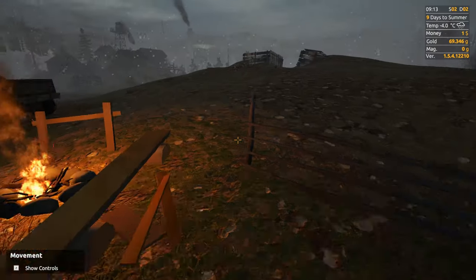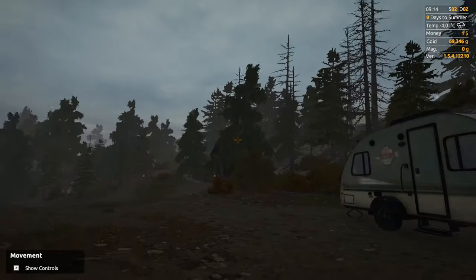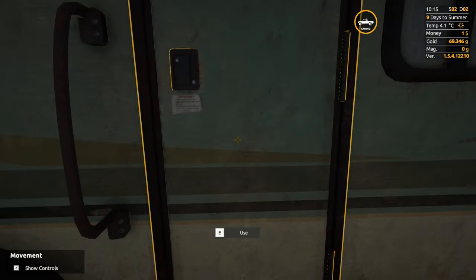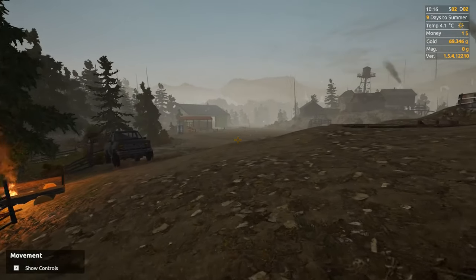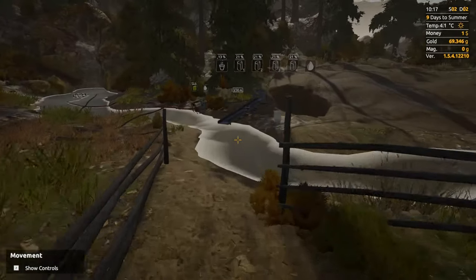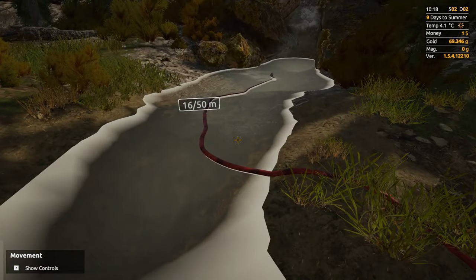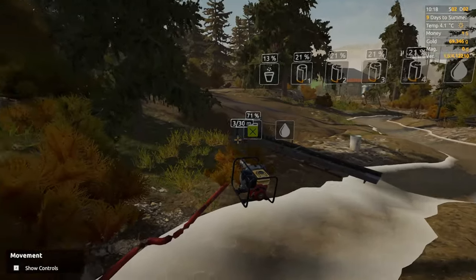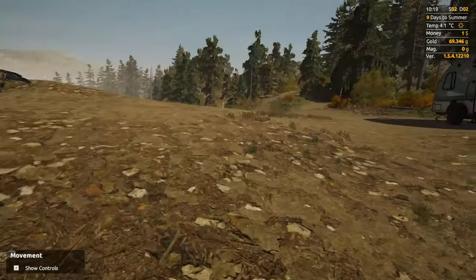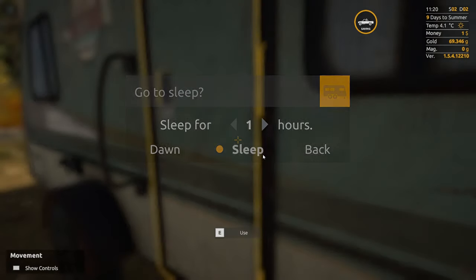We didn't get a whole lot from that — about 51 grams, which is better than nothing. It's certainly not the big payday I'm looking for. It's still minus four so let's go take a nap for an hour and see what happens. There we go — sleep for an hour and it goes from minus four to plus four, which means we should be thawing out here pretty quick. Wait for it... I think it's time for another hour. Still a little groggy.